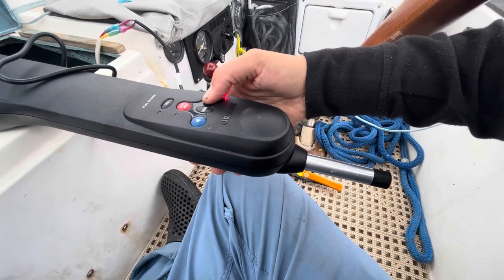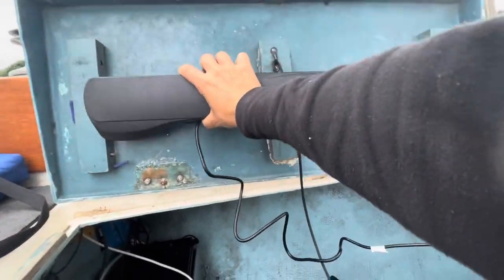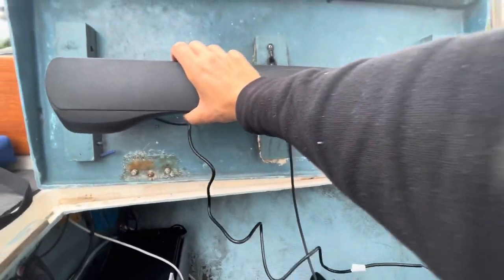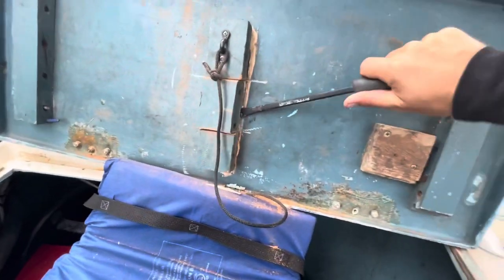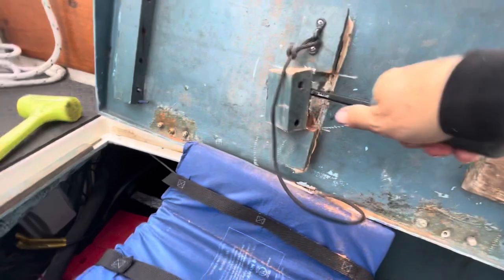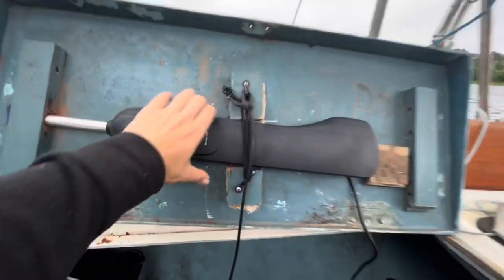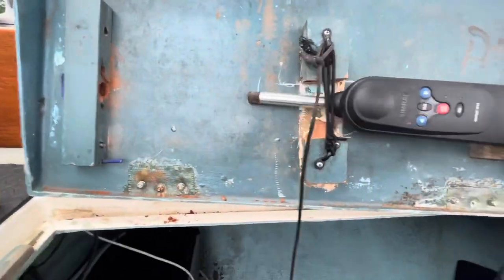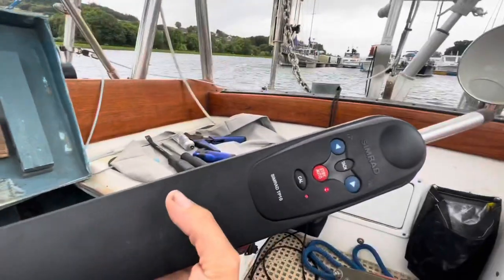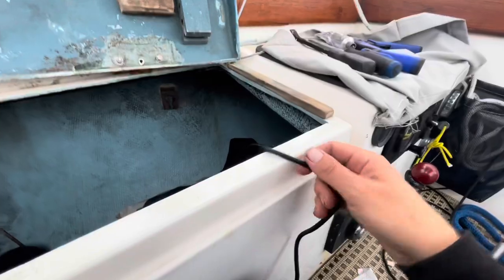It sounds a lot smoother than my last one. When I'm not using this, I'll mount it on the inside of this door — I just need to cut a little hole out for it and then some straps. When I'm not using the autopilot, it can stay underneath this cockpit locker. I drilled a hole to hold it in there, and when I want to use it I just slide it right out, and it can stay always plugged in. It does drain some battery, but I don't think it's very much when it's not being used.